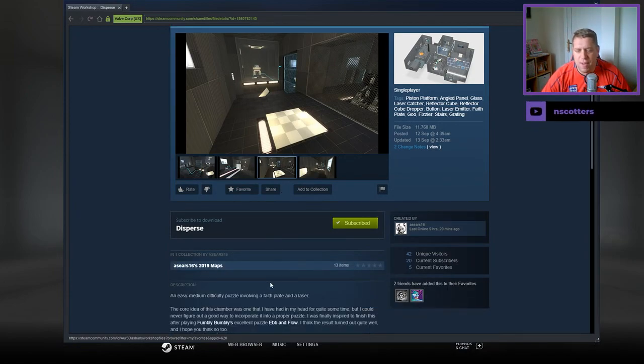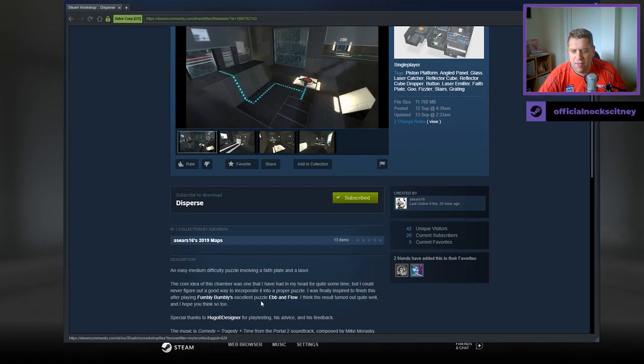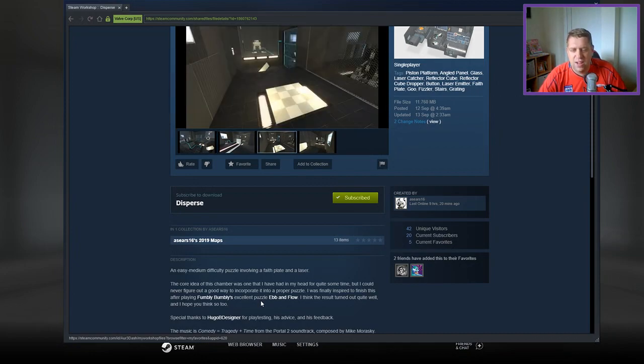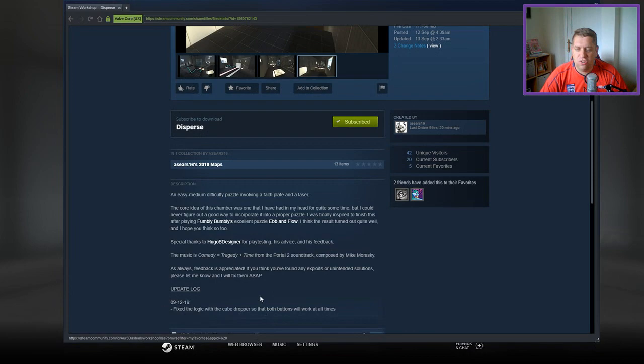An easy to medium difficulty map involving a faith plate and a laser. The core idea of this chamber was one that I have had in my head for quite some time, but I could not figure out a good way to incorporate into a proper puzzle. I was finally inspired to finish this after playing Fumbly Bumbly's excellent puzzle, Ebb and Flow. I think the result turned out quite well, and I hope you think so too. Thanks to Hugo for playtesting, his advice, and his feedback. Music is 'Comedy Equals Tragedy Plus Time' from the Boltzoo Soundtrack. As always, feedback is appreciated. If you find exploits and unintended solutions, let me know ASAP and I will fix them.